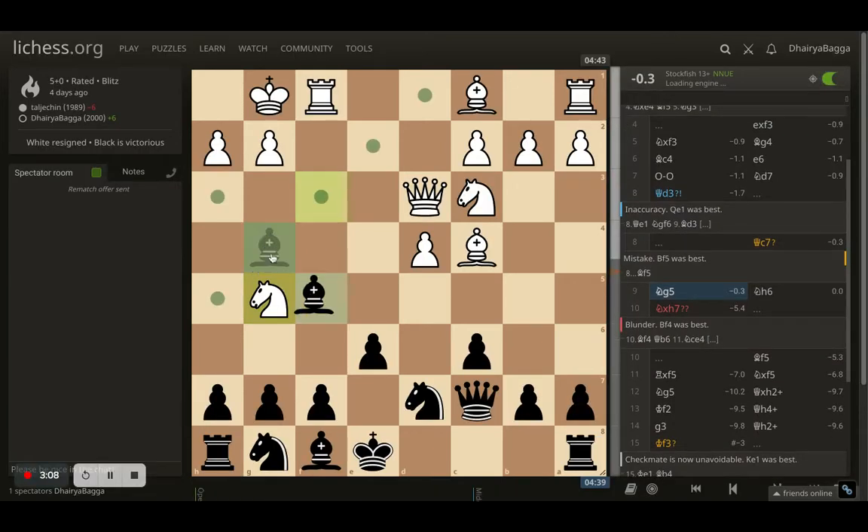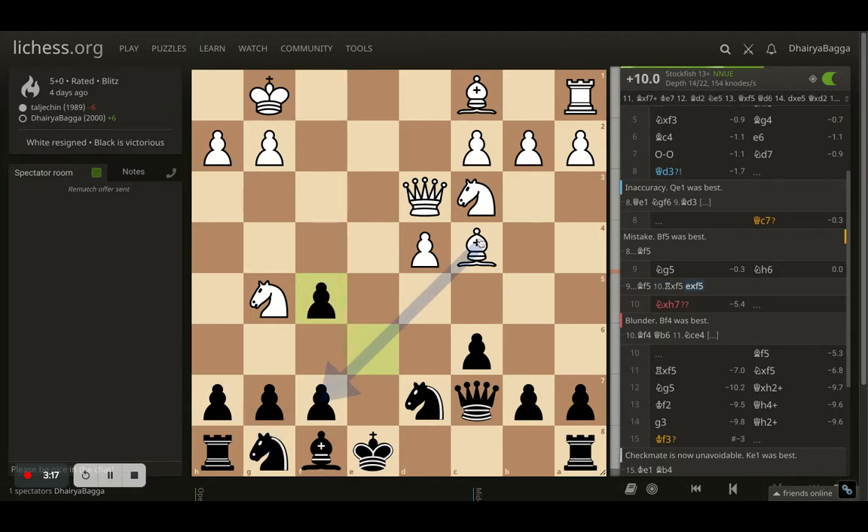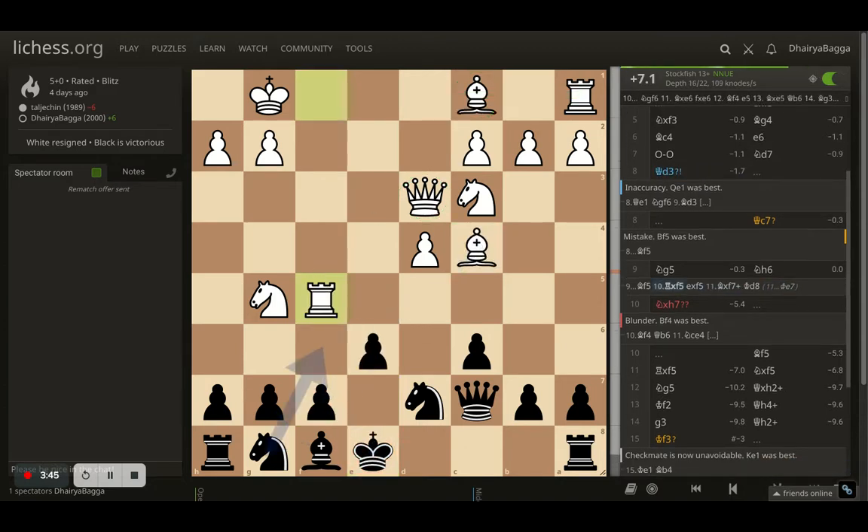So if I go with bishop backwards, what happens is the opponent can trade. As you can see, the engine evaluation is completely in white's favor because now I cannot take. If I do, here comes a bishop sacrifice giving me a check — I cannot take, so I have to move the king. Whichever way I go, a fork will come up. Best move is king to e7. Opponent can develop the bishop, the rook is coming, queen is also centralized, a lot of stuff hanging, I cannot take the bishop. This line is completely losing. So getting the bishop backwards was not a right option.